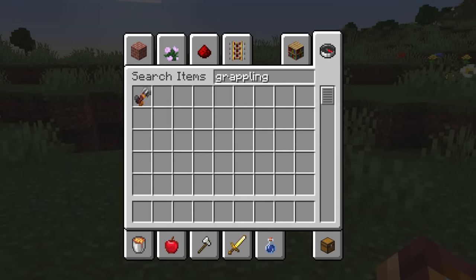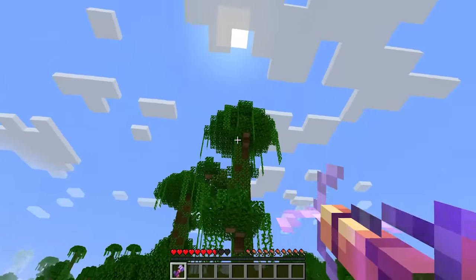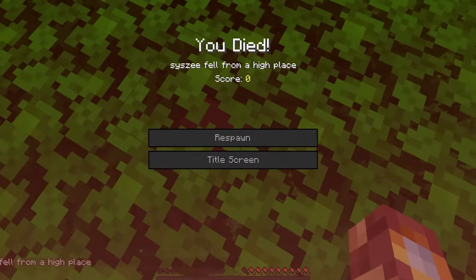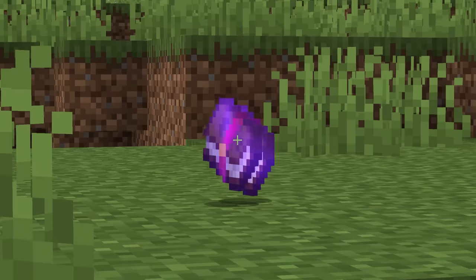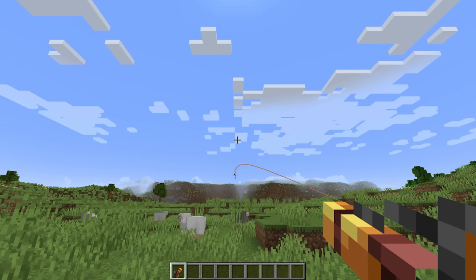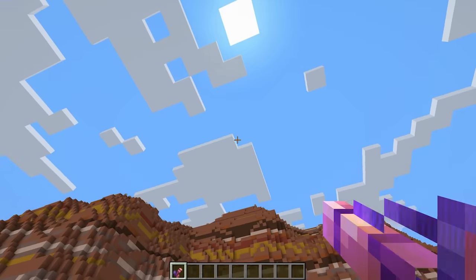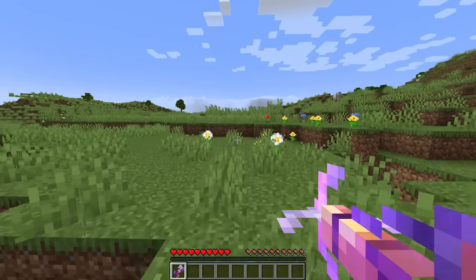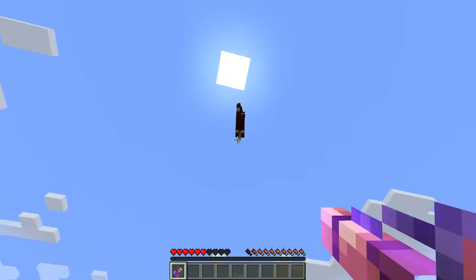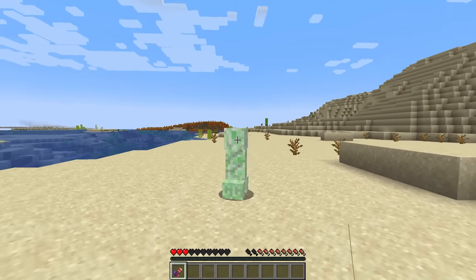I have always wanted a grappling hook in Minecraft, and I cannot believe it took an AI to tell me to finally do it. This works exactly as you would imagine — aim and shoot, and it works. It's so awesome. Enchantment number one: Extension. This goes up to level one, two, and three — extension three might be a little too far, but it's still fun. That isn't the only enchantment: this is Retraction. As you could probably guess, it allows you to pull things to you. Maybe don't do this with your pets, but it's kind of fun with creepers.